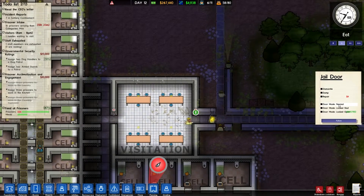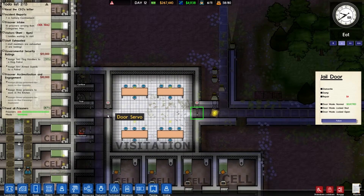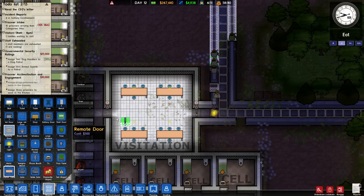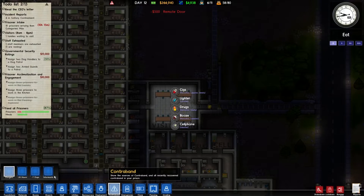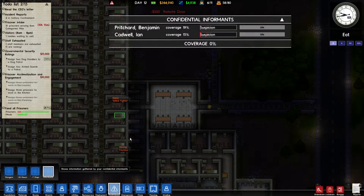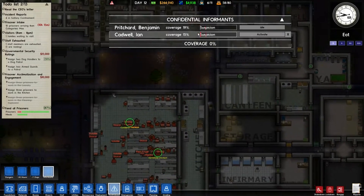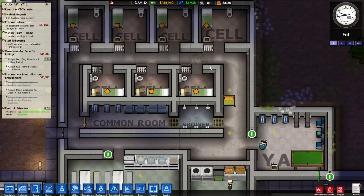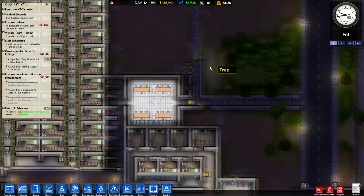One trap — there you go. There's a door servo but no actual remote door on that, so let's sort that out. Oh, lots of guys in solitary — none of them can be made a CI. The CIs we do have aren't very good at the moment, 19 or 15. But that's okay. Where were we? Oh yeah, remote doors — that remote door is being queued.